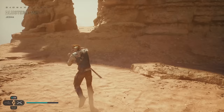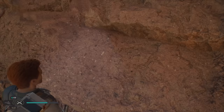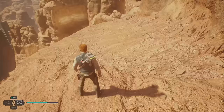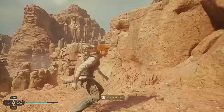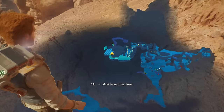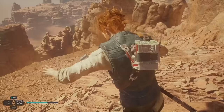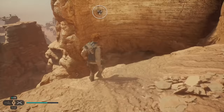Now we're at the Blustery Mesa. Let's just go all the way around and slide down into the corner. We need to try to control our slide if it'll let us — yeah, we're going to keep jumping like this.